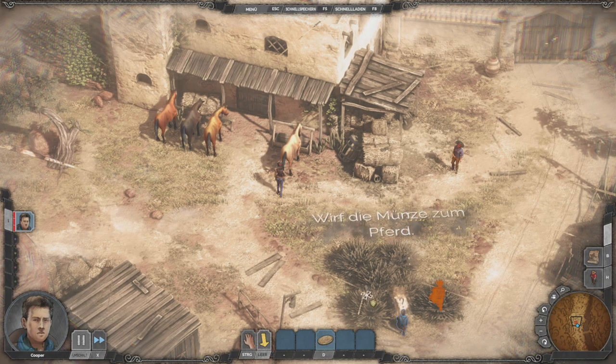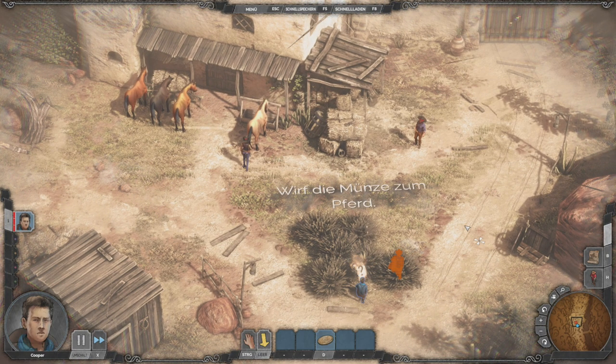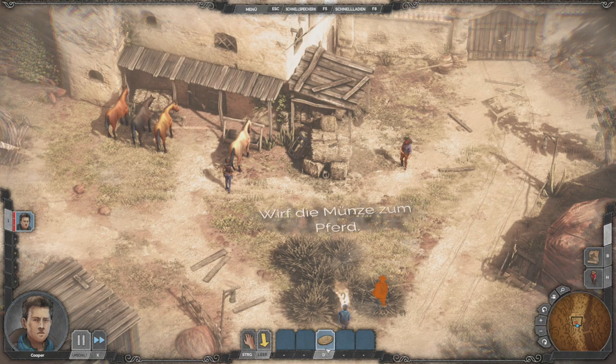Beim Showdown-Modus gibt es zwei Optionen: Wenn ihr in einem niedrigeren Schwierigkeitsgrad als Desperados spielt, wird das Spiel wirklich pausiert. Ansonsten läuft es nur langsam weiter. In allen normalen Schwierigkeitsgraden wird das Spiel wirklich pausiert. Im Desperados-Modus läuft es einfach langsam weiter – das ist ganz wichtig zu wissen. Also: Wirft die Münze zum Pferd.